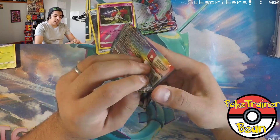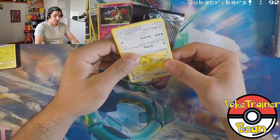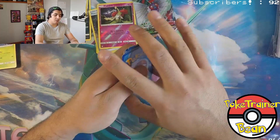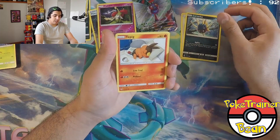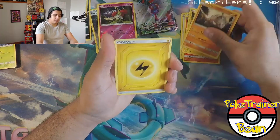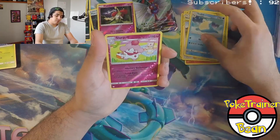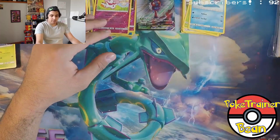Last pack before we get into our binder, my friends. There's a code card. Carvanha, Tepig, Togedemaru, Onix, Energy, Misty and Lorelie, Gloom, Seelo, Slurpuff, and an Ambipom Non-Holo Rare. Not bad.